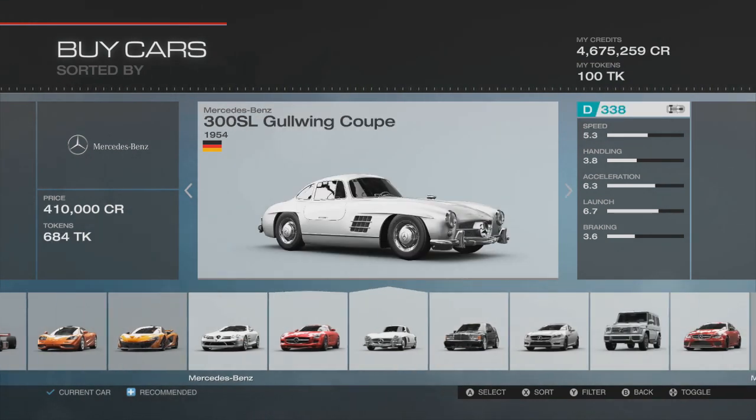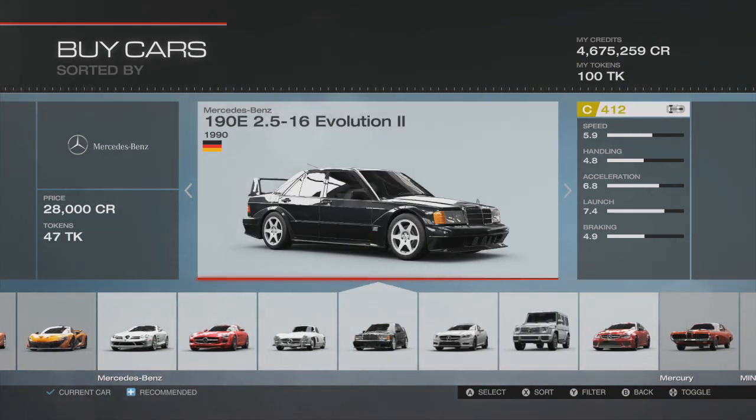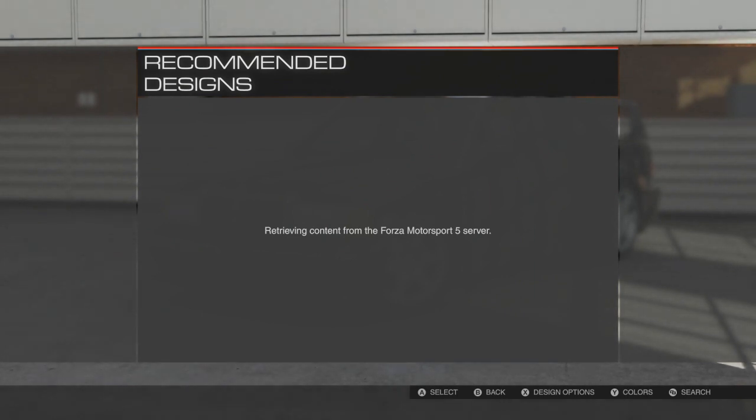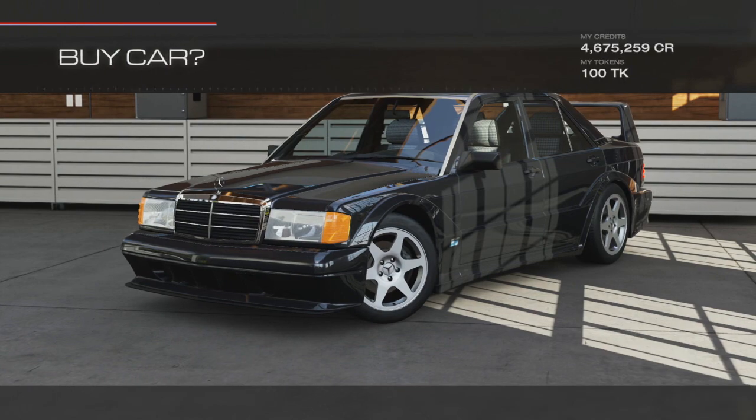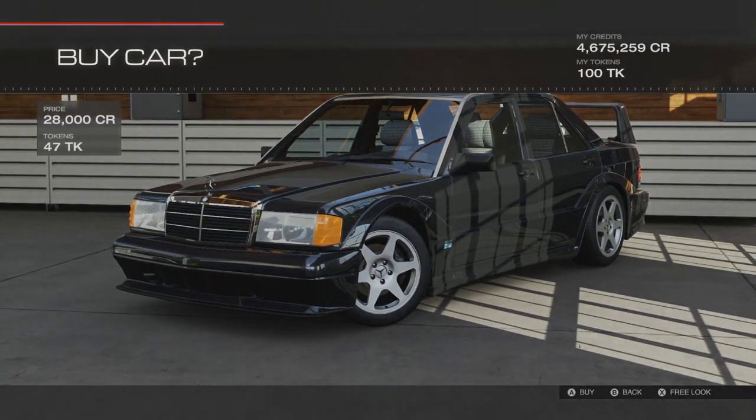The car is the Mercedes-Benz 190E 2.5-16 Evolution 2. It comes in at C412, so we've got a choice of C, B, or A class. I think A is as high as I'm going to go - any higher and it'll get outgunned by the hypercars. We'll go ahead and buy it; it's only 28,000 credits so it won't kill anybody's bank balance. We'll leave it black and buy the car.